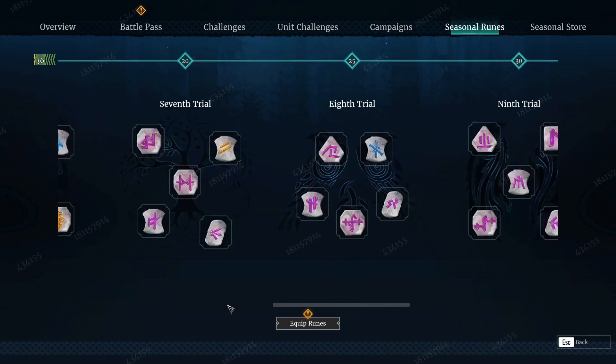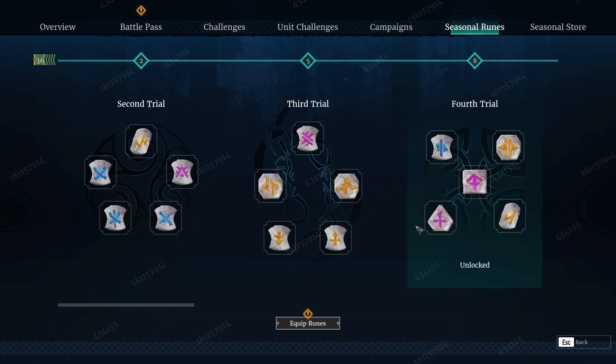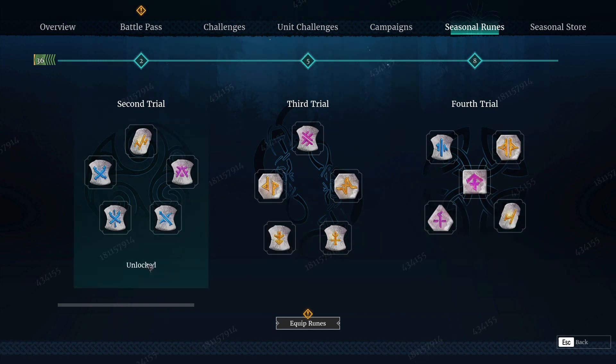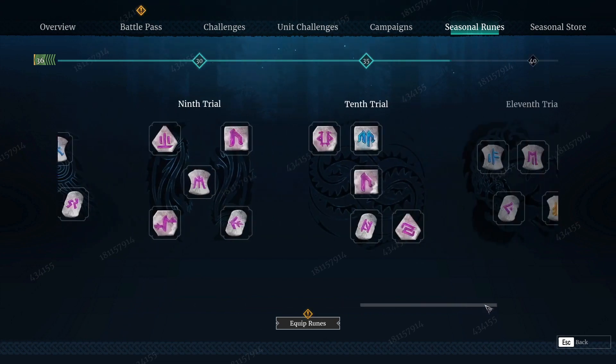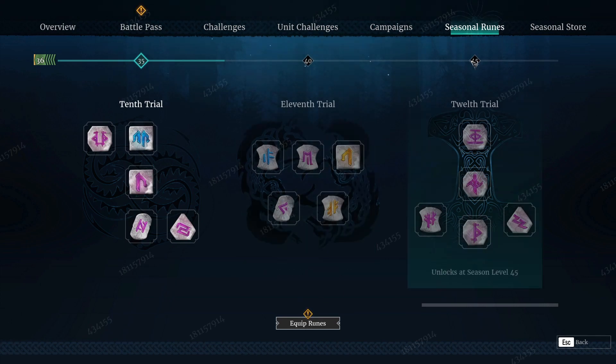Runes — this is what all of you probably really want to see. When the Season starts, you're going to talk to the War Scholar, and they will direct you towards Thane. Thane will then give you your quest to unlock runes. Runes are going to be unlocked through the Season level, not the Battle Pass level. So as you play through the Season and level up, you will obtain more runes. Each trial is going to unlock multiple runes to be available to use. You can see I'm currently sitting at 36, so I have up to the 35 set, and this goes all the way up through 45 for your season level — that really should not be that hard for anyone who plays the game on a fairly regular basis.